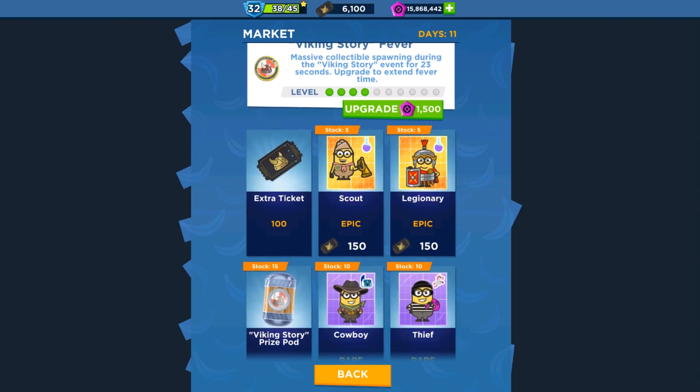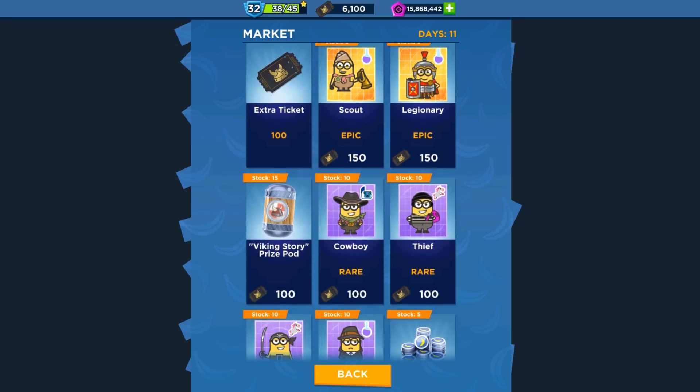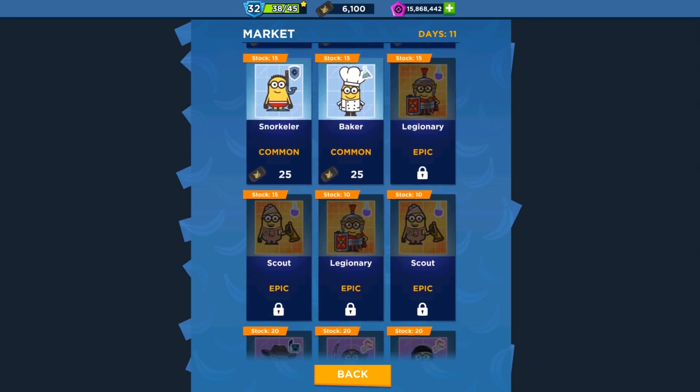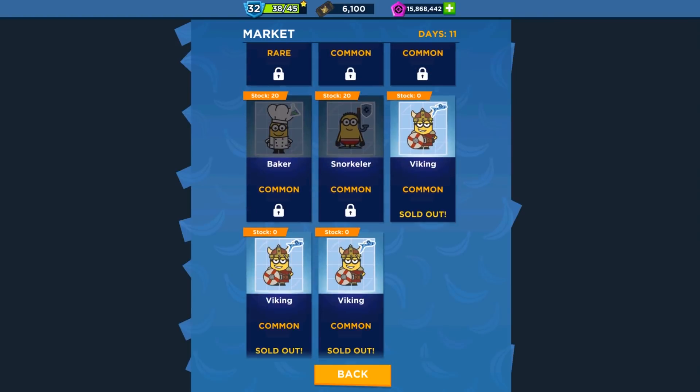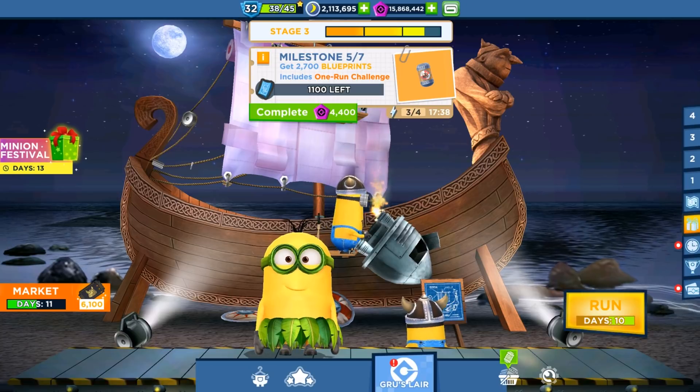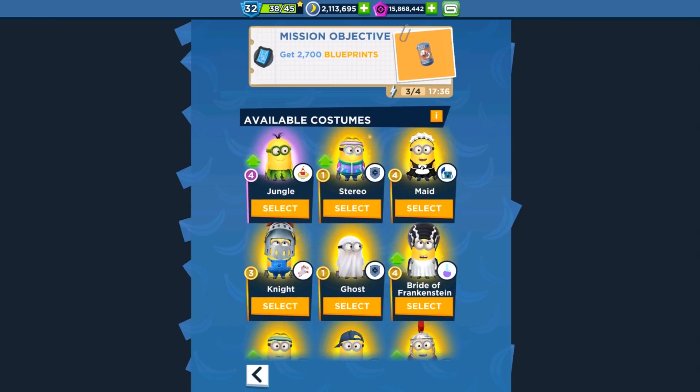We're playing with the jungle minion. With the market there are scouts, legendary cowboy, sieve, pirate, spy, snorkeller, baker, and the viking minion card — you can buy them with the market tickets.